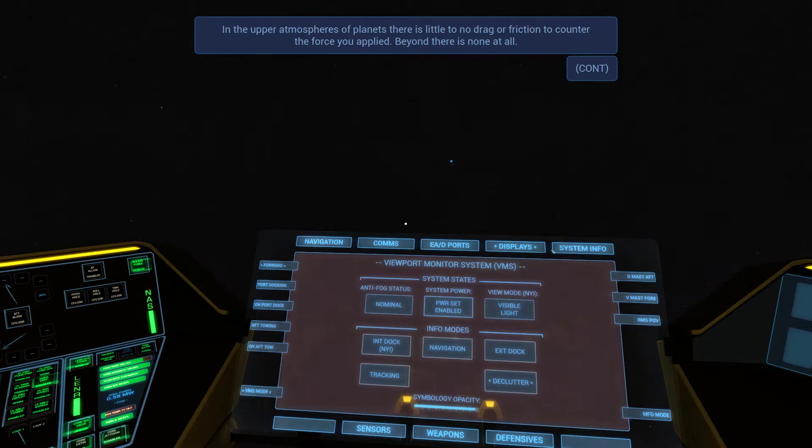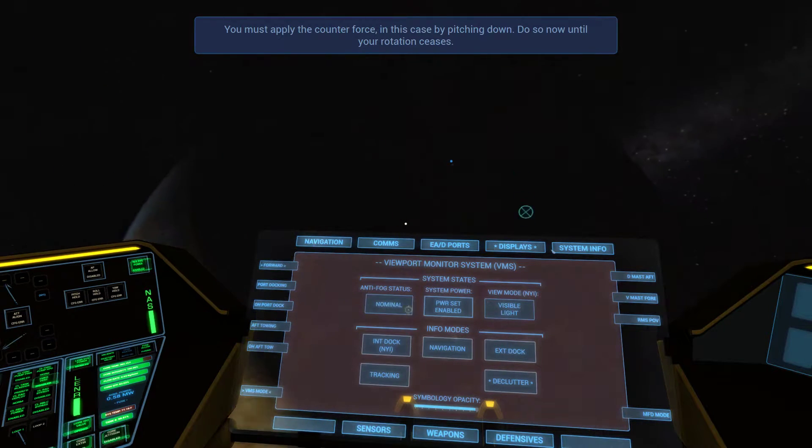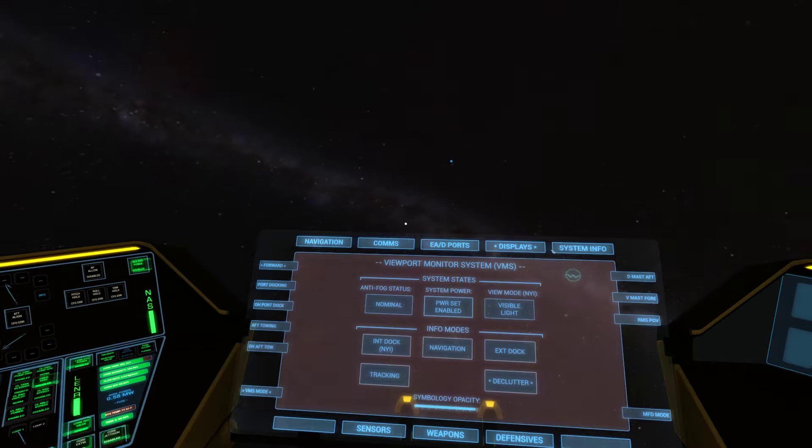In the upper atmospheres of planets there's little to no drag — I know. You must apply the counterforce by pitching down. Okay, there we go, that was cool.